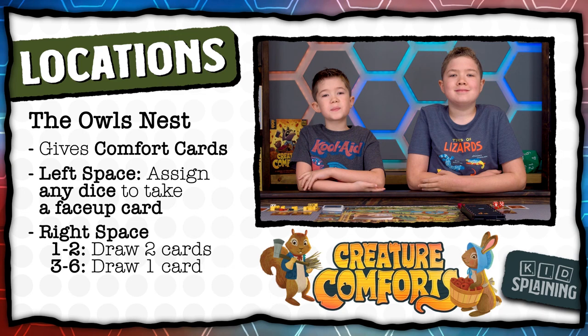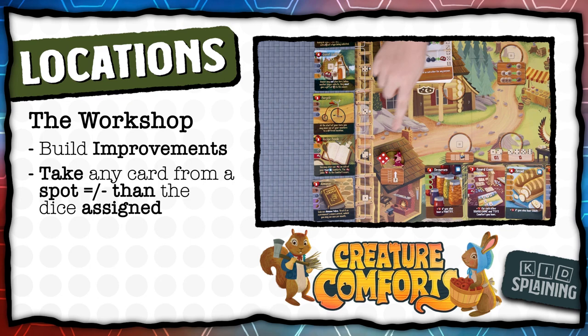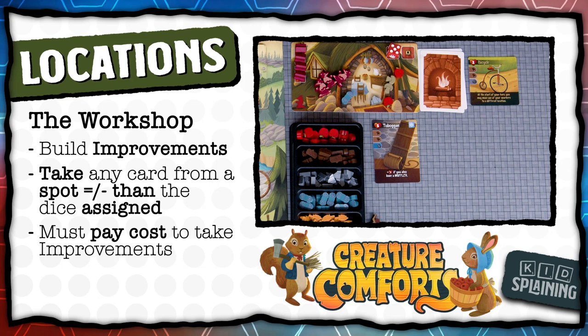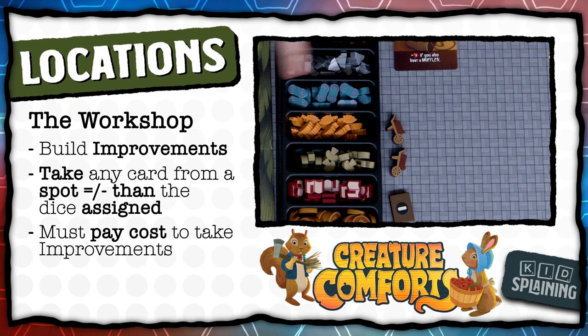In the workshop, you assign a die to build an improvement from the ladder. You can build any improvement in a spot equal to or lower than the die you assign — so if you assign a four, you can take a card from the four, three, two, or one spot. But you have to pay the resources shown when you take the card. You can spend resources you earned earlier in the same round. When you take an improvement, slide the cards above it down to fill the space and put a new card in the top slot. If the card says to take a special token like the almanac or wheelbarrow, take those from the supply and keep them on your home board.